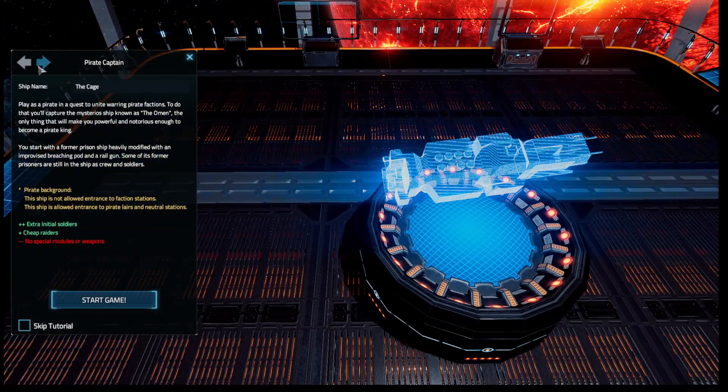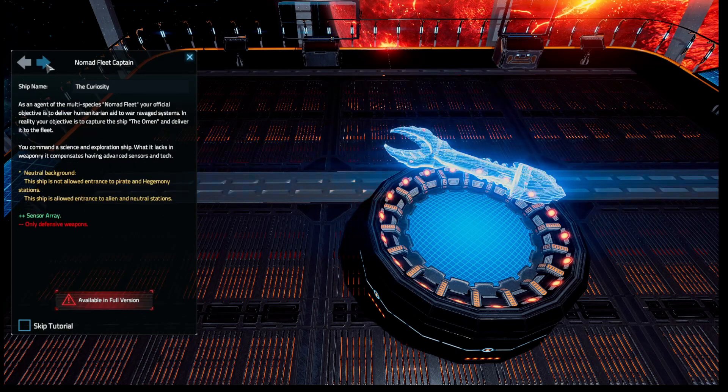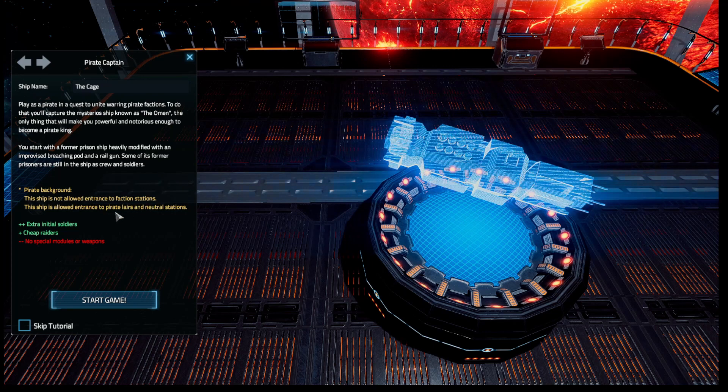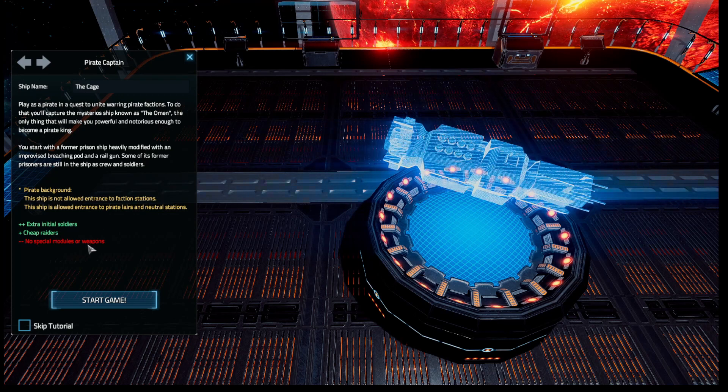Starting a new game, we have three ships to choose from: The Cage, The Redemption, and The Curiosity. Let's see some differences. The Pirate background ship is not allowed entrance to faction stations but is allowed entrance to pirate lairs and neutral stations. It comes with extra initial soldiers — pirates, ships, raiders — but no special models or weapons.